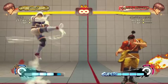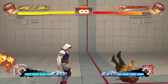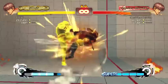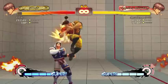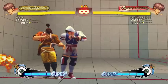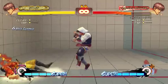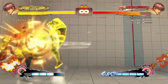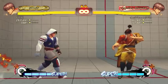EX Senpukyaku works as an anti-air — it's his most reliable anti-air and really fast. It is somewhat vulnerable because it goes straight up, so it's weak to people altering their jump arcs. The Bushin Flip is quarter-circle forward punch mid-air. EX is invincible. You can anti-air with it — roll from down to up-forward for the quarter circle while jumping and hit punch as soon as you leave the ground. It's an okay anti-air and might actually be his highest damage regular anti-air.